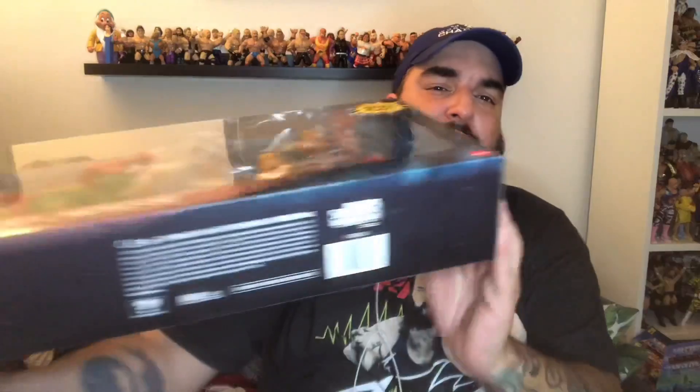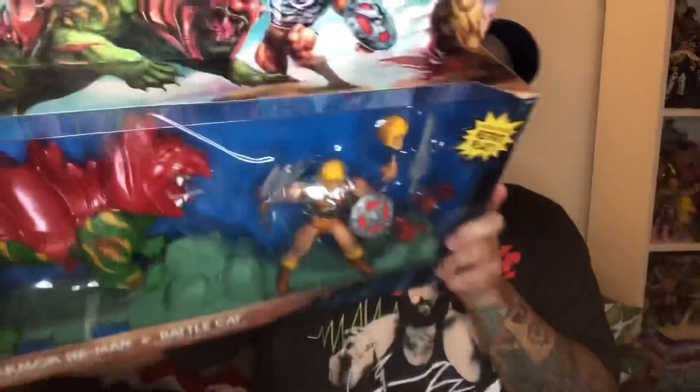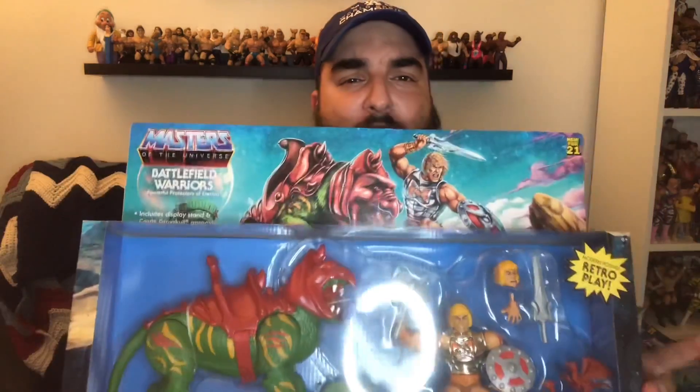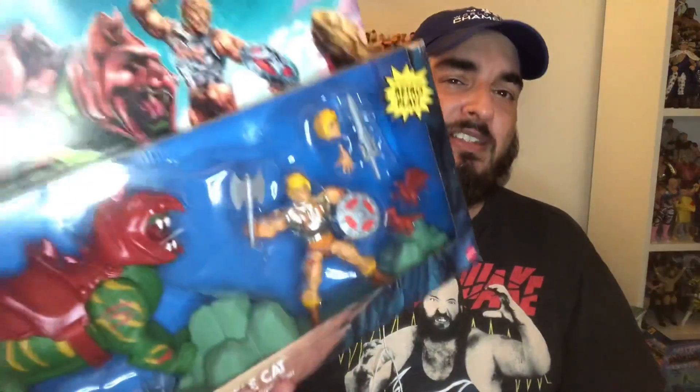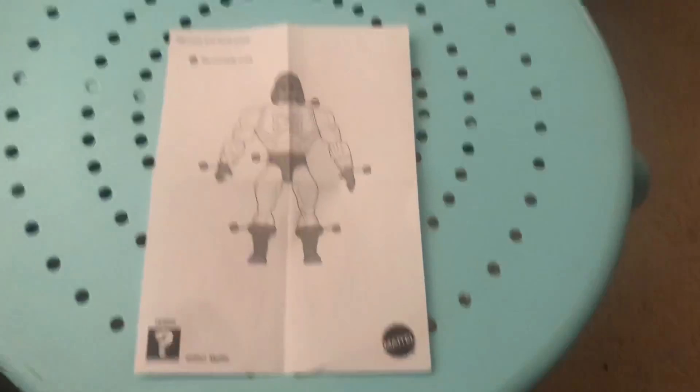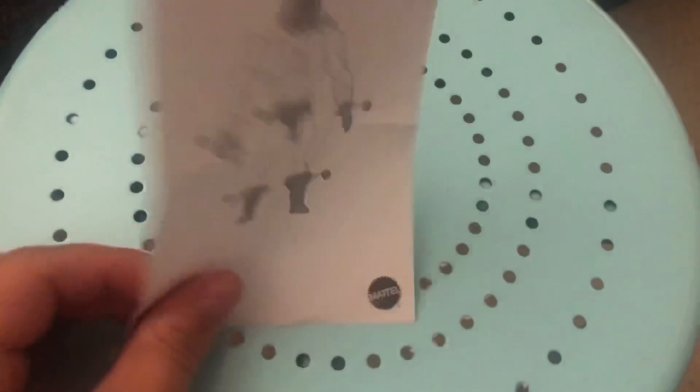On the bottom there's your UPC code. The top of the window box has really cool artwork — it's going to be a bummer to open, but who's got the space for this anyway? So I'm going to open it up, put it in the light box, and compare this Battle Armor He-Man to the other variants I have — both variants — as well as comparing the Battle Cats.